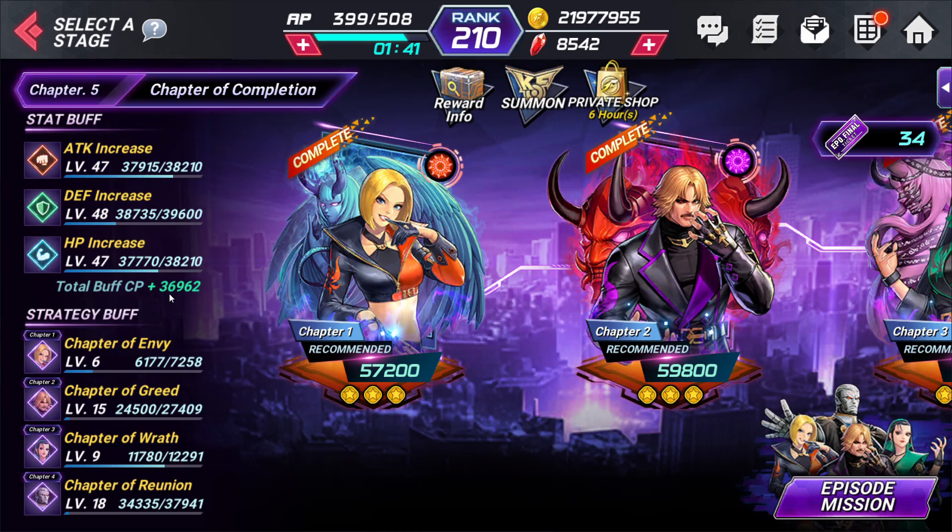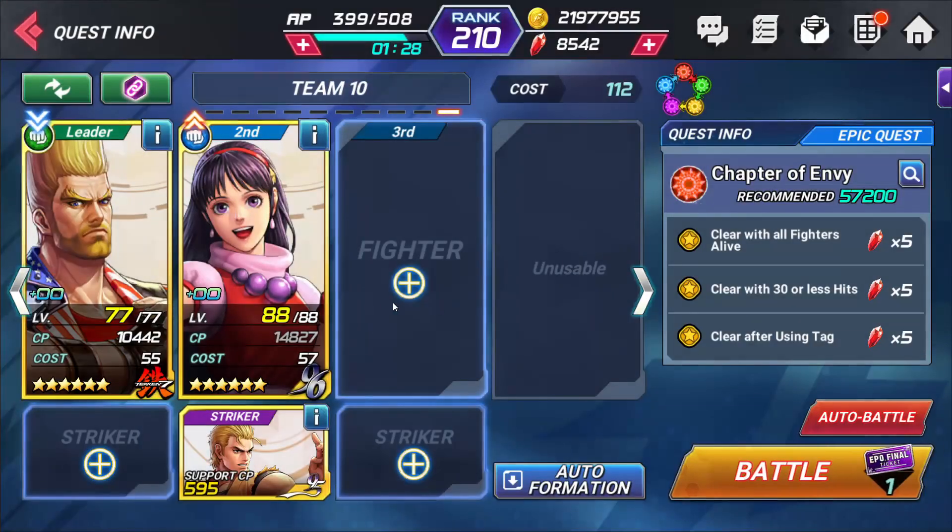This would be a great character for you to use if you don't have Jin, which a lot of you don't. I saw some comments like 'this is great but we don't have Jin,' but I imagine you probably have 96 Athena. She's a really great character. So we're going to go in here, and you can see that Envy is red element — and blue has the elemental advantage against red, which Athena is.